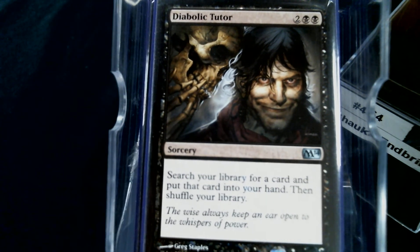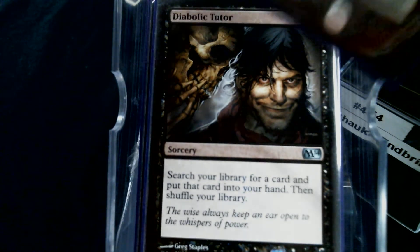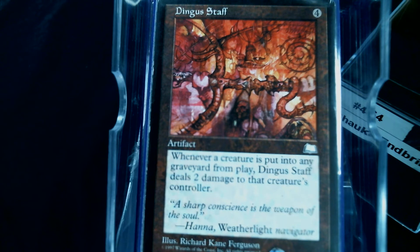Congratulations if you're still watching. Now let's see how to win. Number one: Dingus Staff — whenever a creature dies, opponents take two damage. Since we only have one creature and we're killing their stuff constantly, this can be a lot of damage, especially because we're not the only one packing board wipes.